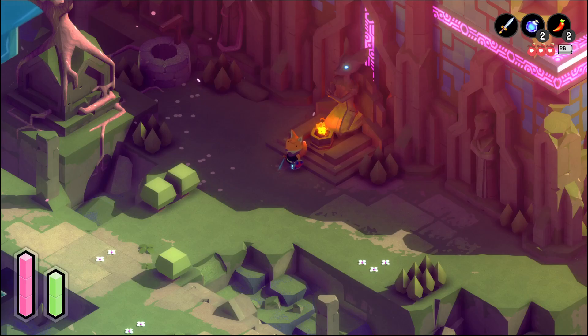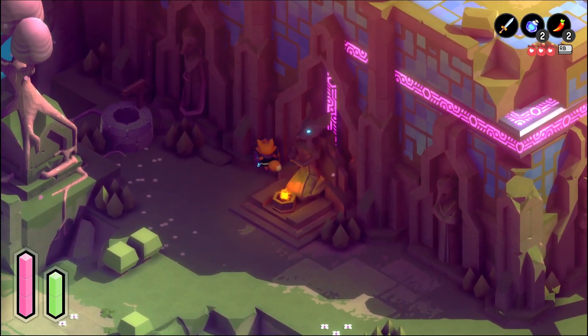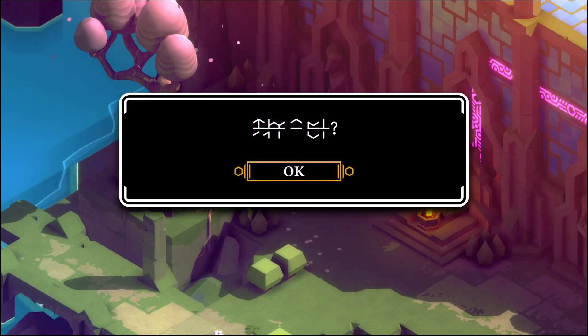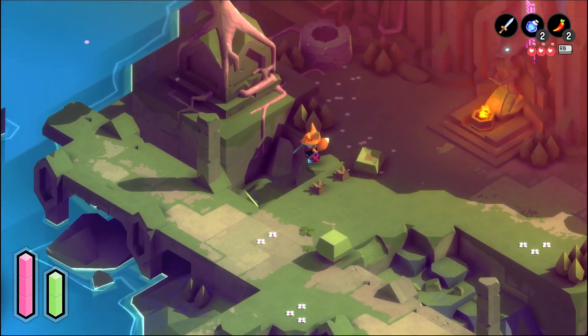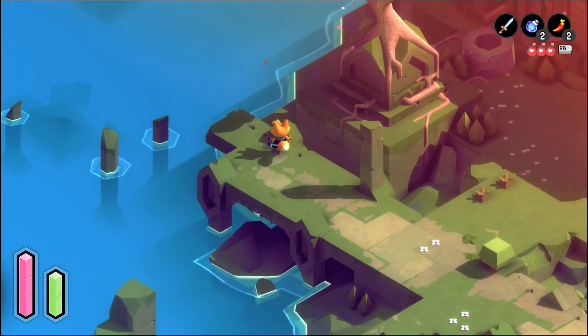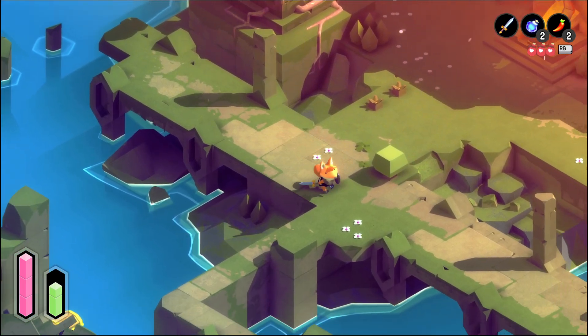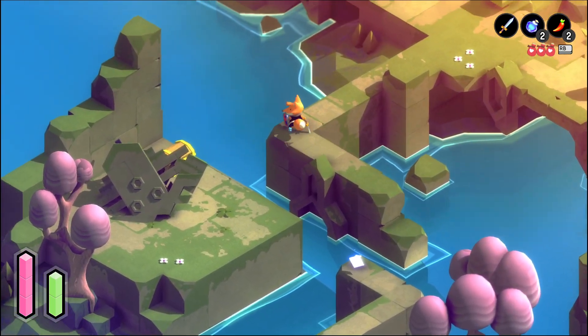Hello everyone, we're back to Tunic. We finished — well, we did the whole of the Dark Tomb last episode. Today we're checking out the West Garden. Still lots of stuff I don't know how to interact with at all in this universe. I can talk to Wells and they're sad, but that's about it. We're still just trying to get the lay of the land around here.